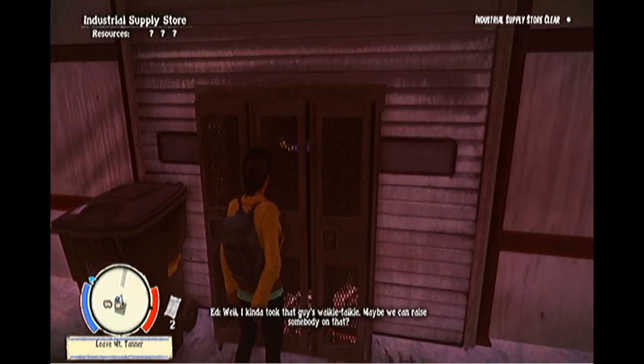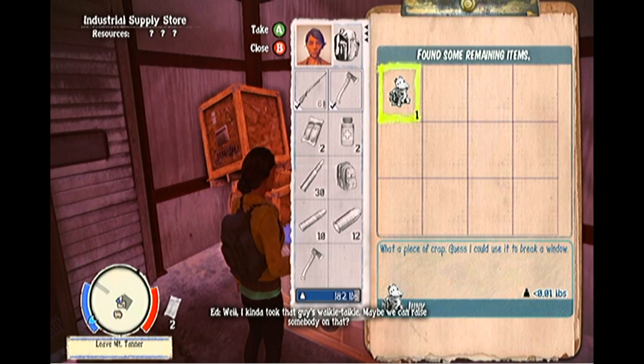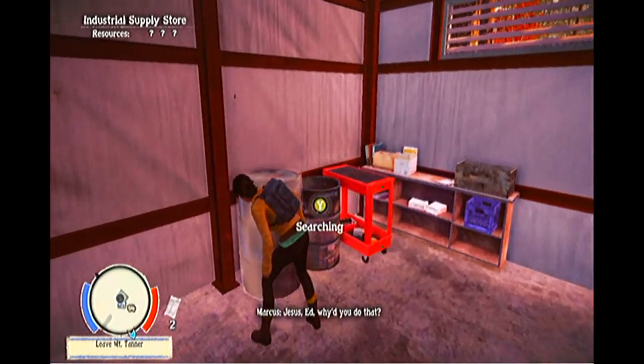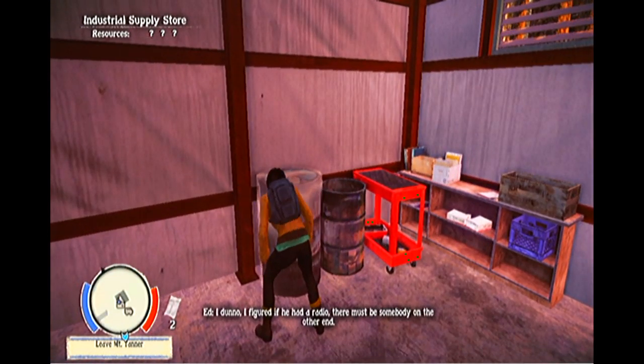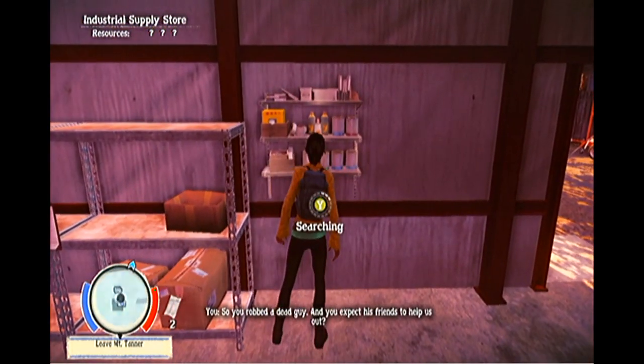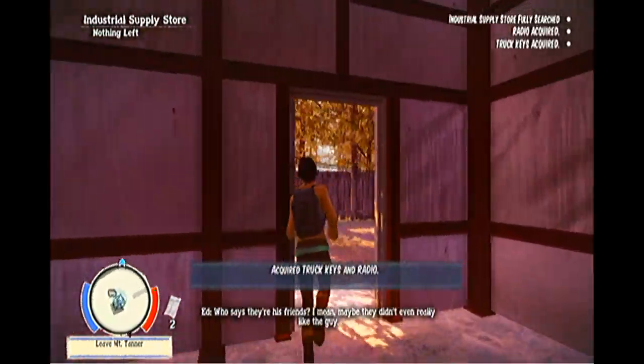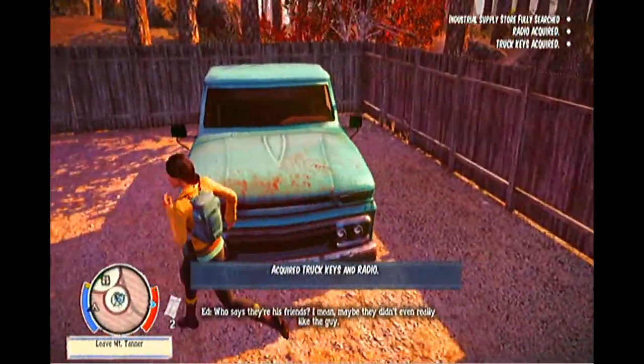We want to search here — get another hatchet. Junk is good for distracting Zeds but I don't usually bother with it. There's another petrol bomb, and there should be some meds in here usually as well. Truck keys acquired — what we want to do is get in this truck.